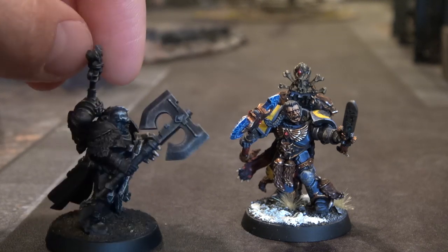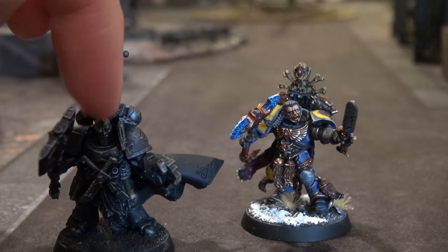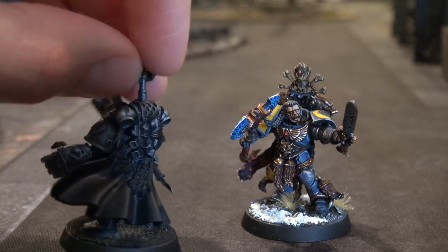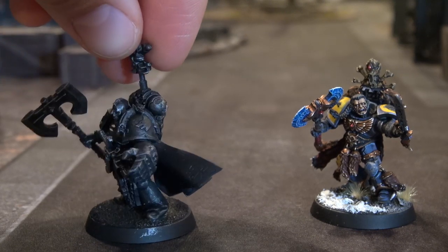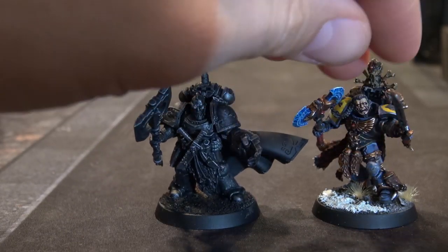Here's another guy — he's got the axe from the Thunder Wolf Cavalry, a Thunder Wolf Cavalry head, one of the new upgraded Space Wolf shoulder pads, a Power Fist, and he's got Krom's cape. That's my other Blood Claw sergeant that I'm working on. You can see he's been spray-painted black and I've dry-brushed layers of silver — that's how I got the silver effect on this guy.